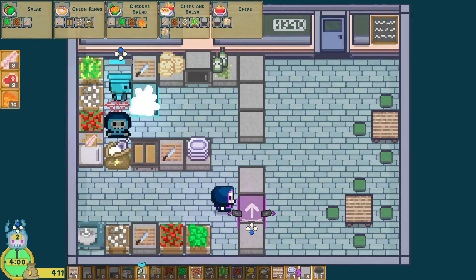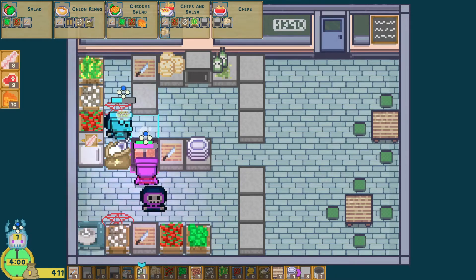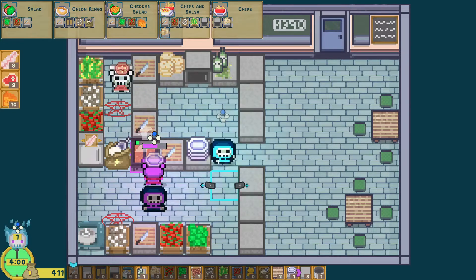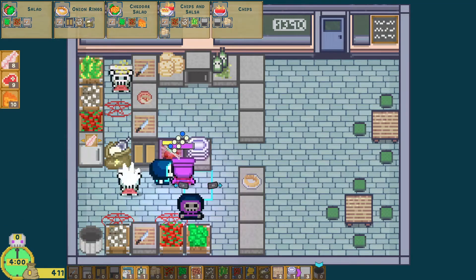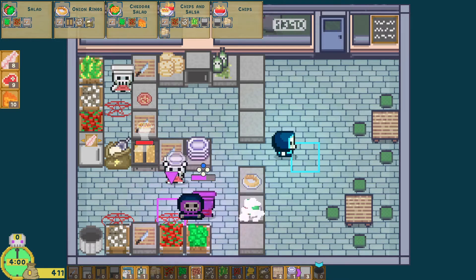Now we're gonna set up our kitchen. One of the cool things about Bones Cafe is you can just lay out the kitchen however you want. You can also go to the store from the hub menu and buy more stations — counters, chairs, ovens, cutting blocks, fryers, fridge, trash cans, etc.